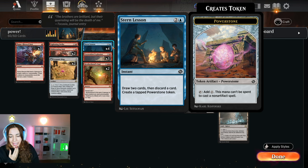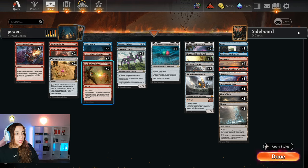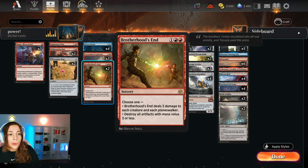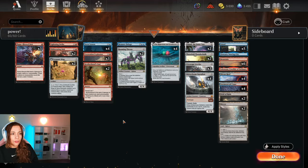Power Stones will only give you mana to spend on artifact spells, so they're great for our late game. We have three Excavation Explosion — a three mana sorcery that deals three damage to any target and creates a Power Stone token. We have two Brotherhood's End, which is essential to clean the board against aggressive decks. What this deck wants to do is turn three play Stern Lesson or Excavation Explosion so that turn four you can go into the Mightstone and Weakstone.